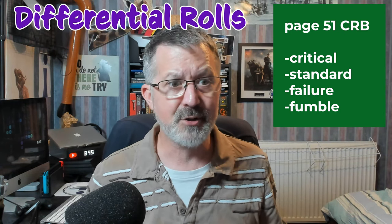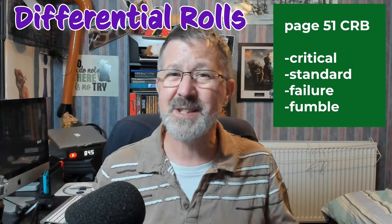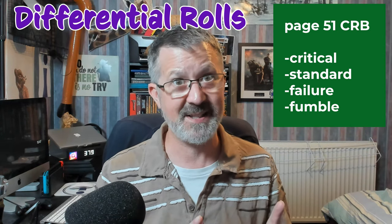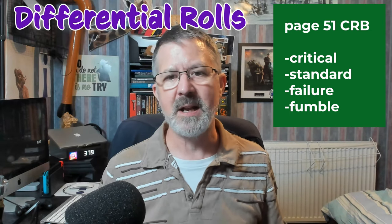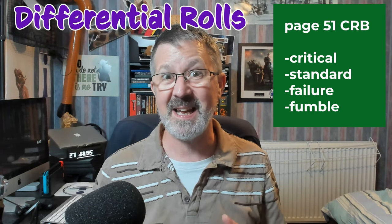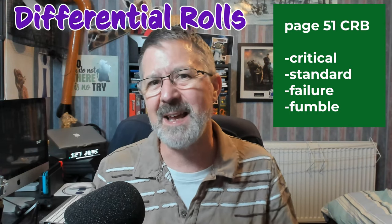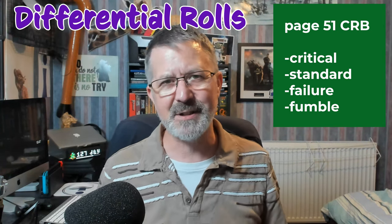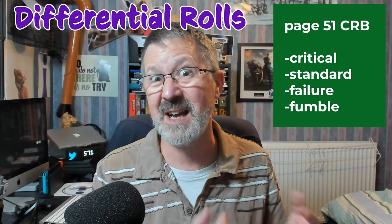So, if both rolls result in standard successes, then there is no difference between the two levels of success. However, if one is a critical success and the other is a standard success, then there is one level of success difference — critical, standard — there's the one level. That could be even higher: if there's a critical success and a failure, the difference in success rating is two — critical, standard, failure. Now, the only time this doesn't apply is if both rolls are failures or fumbles. If somebody fails and the other person fumbles, the person who failed hasn't gained a level of success — it only counts if one of the skills has actually succeeded.